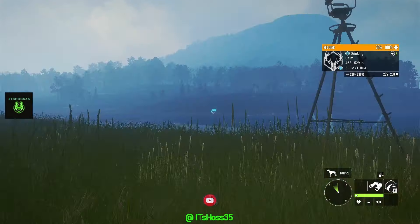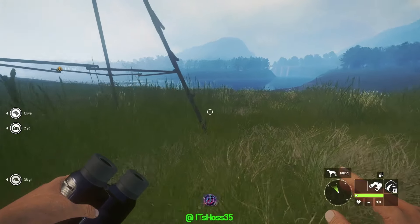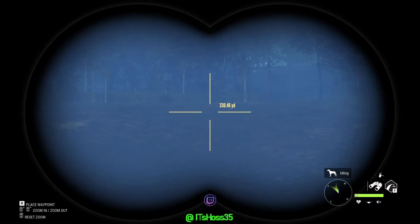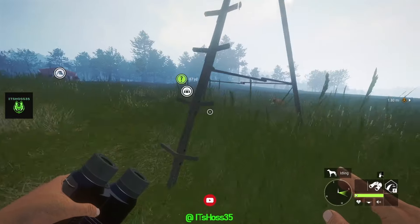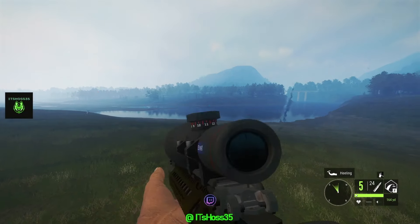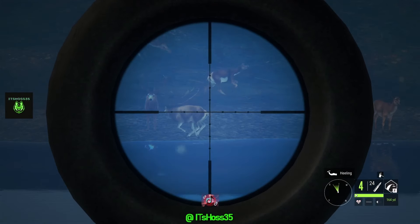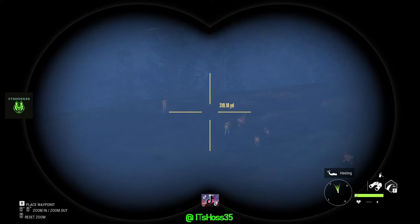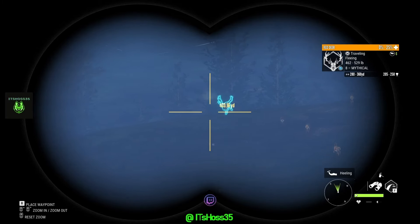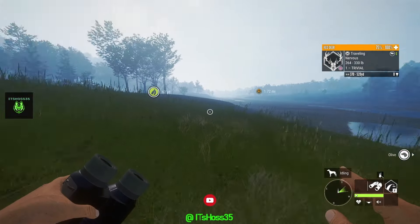Oh my goodness — there's a nice red deer right there, chat. Get in here and get a shot on him. It's a pretty far shot — oh, that's actually a perfect shot. It should drop him with a nice lung shot. Oh yeah, he's dropping right there and there he goes. Got some more red deer from that group that we shot.